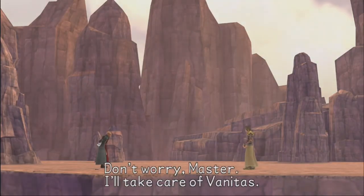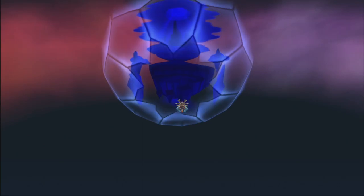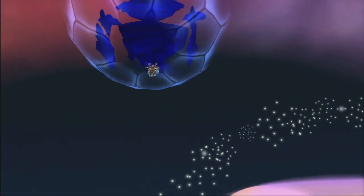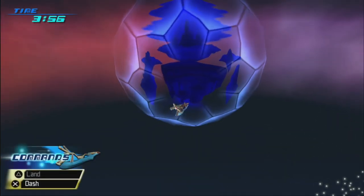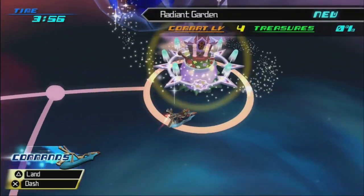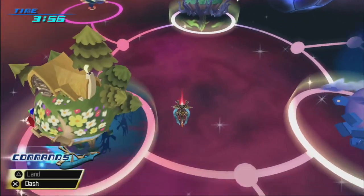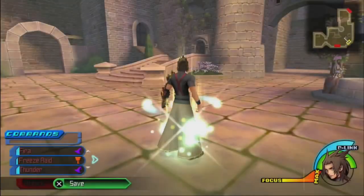Don't worry, Master. I'll take care of Vanitas. I know you will, Terra. We can't go back there — we didn't even get to see what the world was called. As soon as Terra left, I put a force field of darkness around the world. I'm a good guy, though. Sure. So now we have a new world we can visit — the Radiant Garden, combat level 4. We're not doing that today though. Instead, we're going to go back to Dwarf Woodlands so we can grind up our commands a little bit.